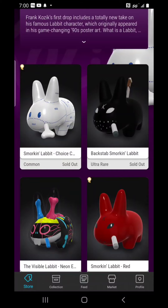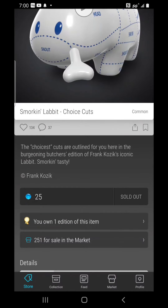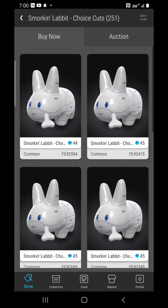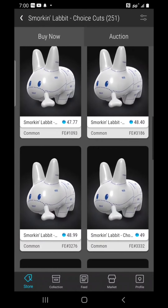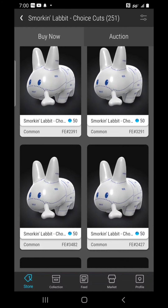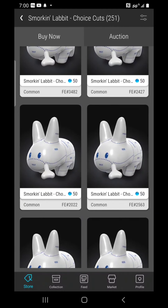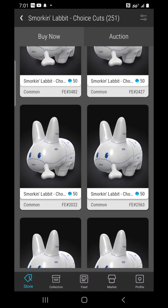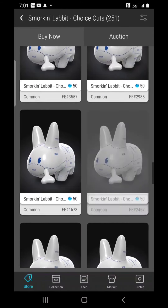Let's look at Choice Cuts now. This morning you could still get it for less than retail. Right now: 251 for sale on the market, base price $44, then $45, $45, $45, $45, jumping up to $47.77, $48.40, $48.99, $49, $49.90, $50. Not too many listings to get us to the $50 base level — that's ridiculous. I knew it this morning just from the chatter about how popular this item was because it's funny, and sure enough it moved up.